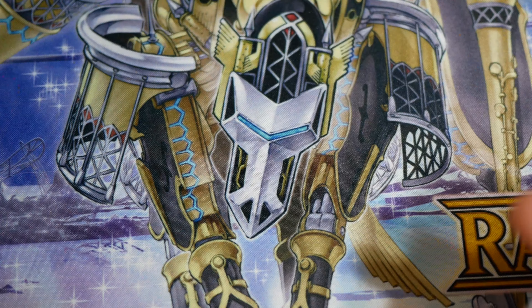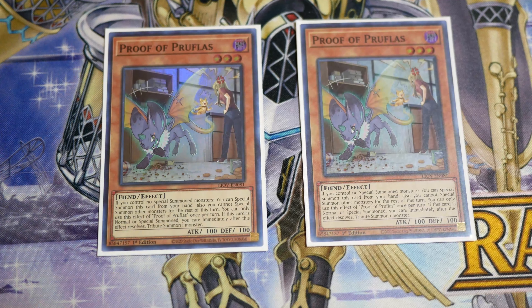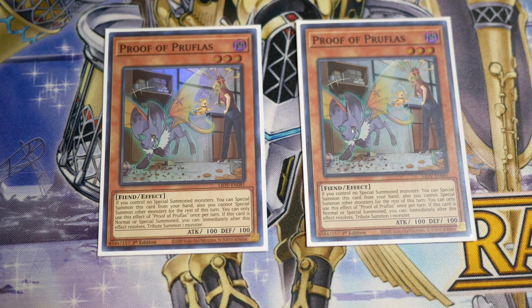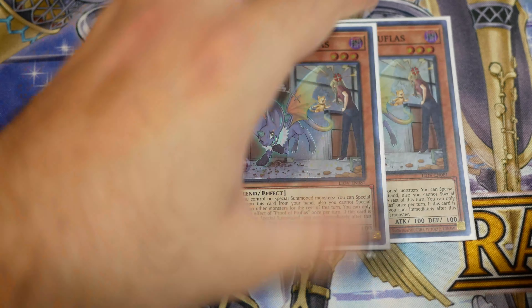For our fake Squires — or just summons that get you into tributes — we play two Proof of Prophilus. This card is really insane. It came out in Lightning Overdrive as a TCG exclusive. If you control no special summoned monsters you can special it from your hand, but you can't special summon for the rest of the turn. When it's normal or special summoned, you can immediately tribute summon a monster. So basically Proof of Prophilus is just a free tribute summon on normal or special — it's pretty good.